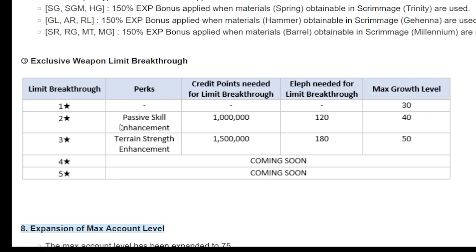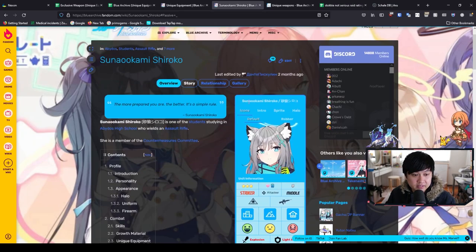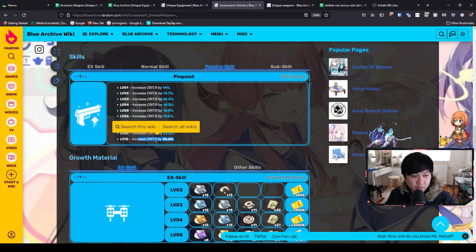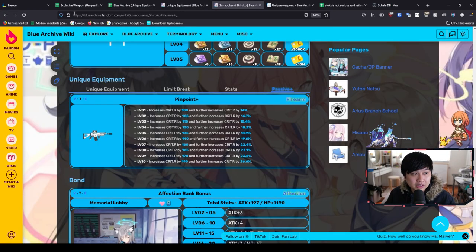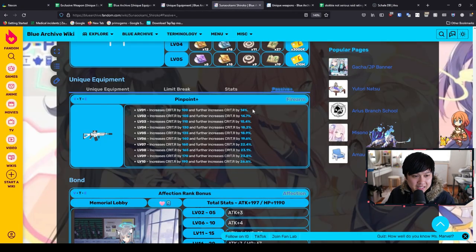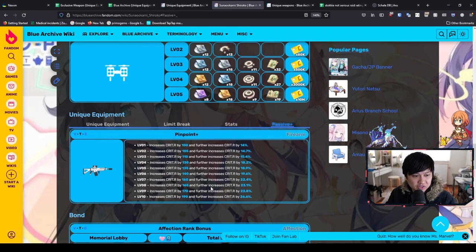Sometimes we call it passive plus. I'll give you an example using Shiroko's profile. You're going to see that her passive skill gives her an increase to crit rate — 26.6% at max. When you equip the exclusive weapon, and you limit break to two star, you will get the passive skill enhancement — the passive plus — which is going to be an increase to that base stat. So at level 10, 26.6% crit rate, plus 190 flat crit rate.